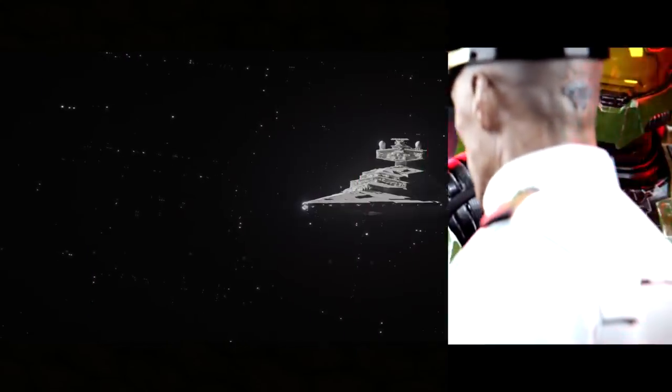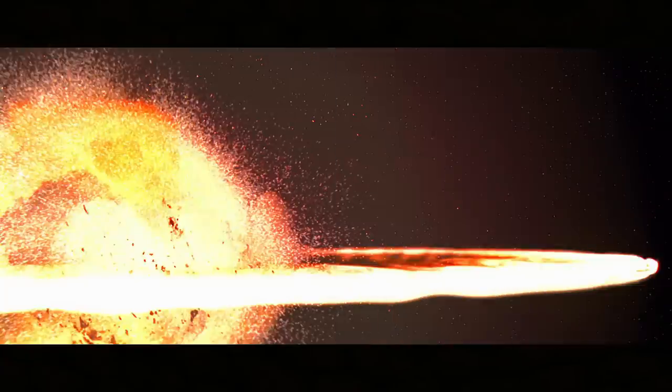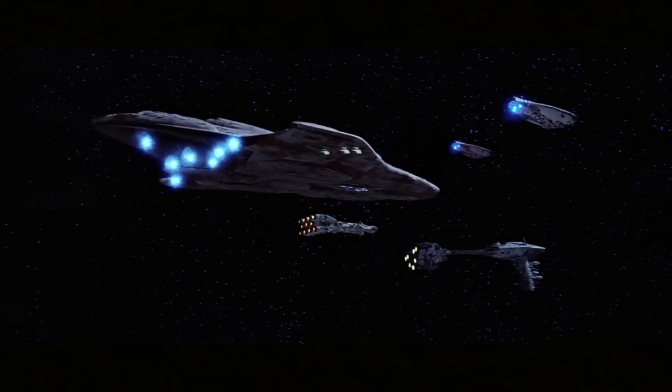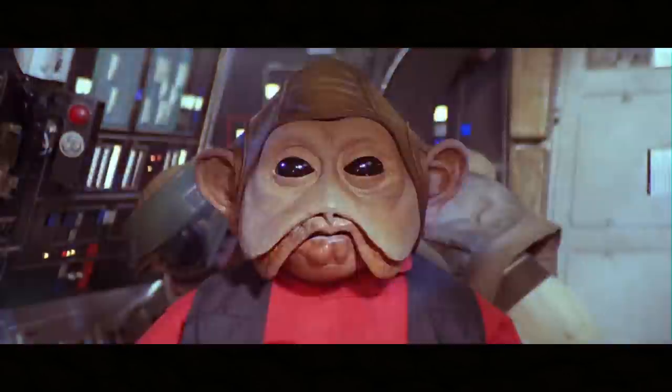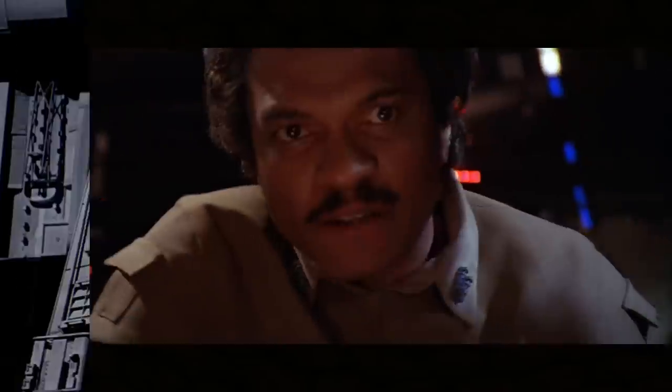Starting with the Empire: the Death Star 1 was a gargantuan space station capable of destroying planets. Its planet-busting power came from the Super Laser, which not only removed planets but absolutely annihilated them. The laser could also easily hit smaller targets, including capital ships. When destroying a planet, the DS-1 Super Laser took a full day to recharge. However, full power was not needed to take down a capital ship, and at lower power levels the station could be refired in mere minutes.